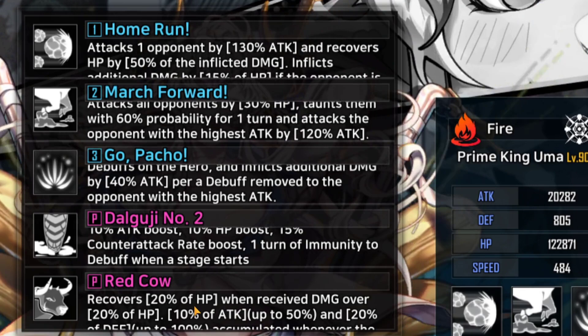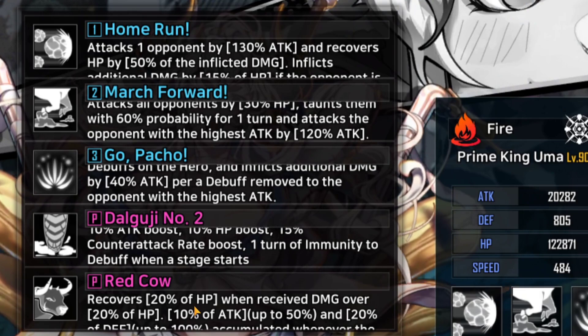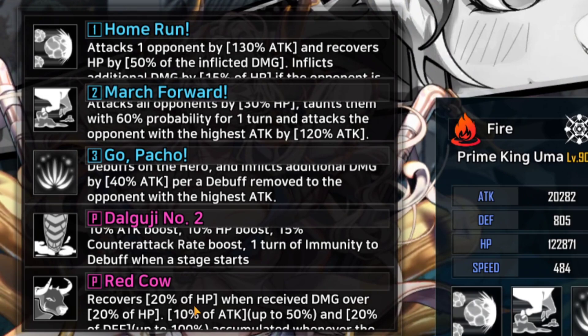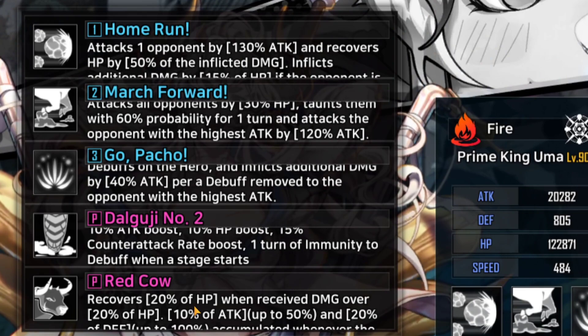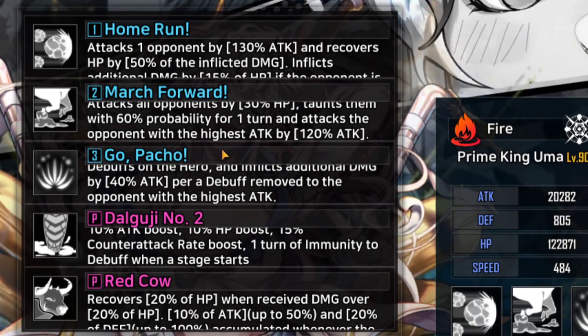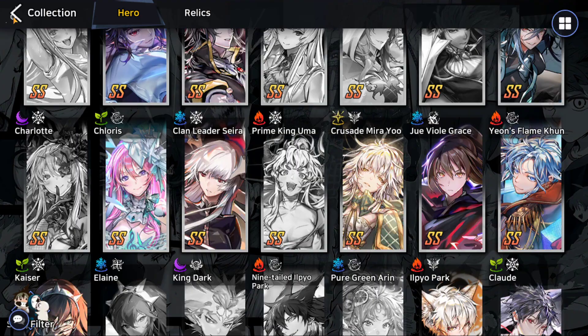Her second passive recovers 20% of HP when she receives damage over 20% of her HP, and her attack accumulates by 10-20% every time she gets hit. Overall her kit is just insanely good. She's an extremely versatile unit - good in all areas of the game: Advent Boss, PvP, and PvE. These top units I'm recommending are prioritized for their versatility.